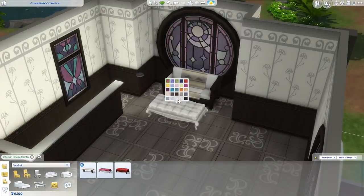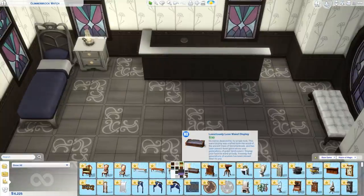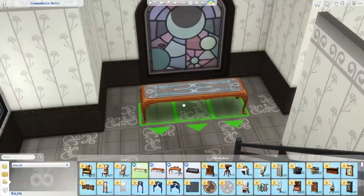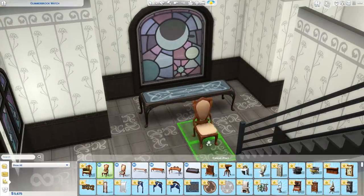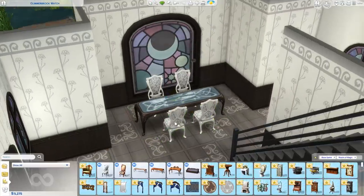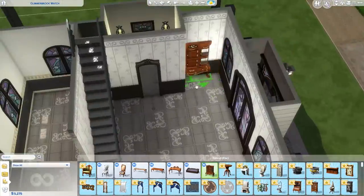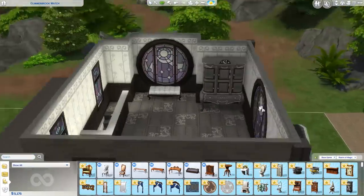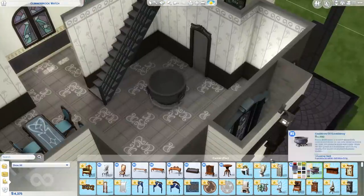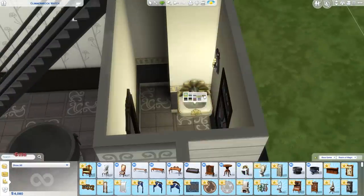I really wanted to get as many new pack items in this build as possible, so I'm using new wallpaper and new flooring from this pack. There's a new wooden flooring with different patterns — I think it's kind of cute but definitely not for every build. That big window right behind the dining table is huge, and look at the moon and stars on it — just loving it. The table is new, the chairs are new. I'm using a new bed, a new dresser. This little cabinet thing upstairs is new and only costs 100 simoleons.